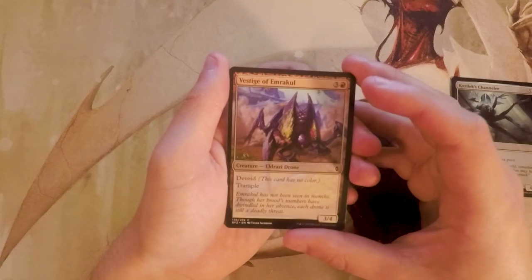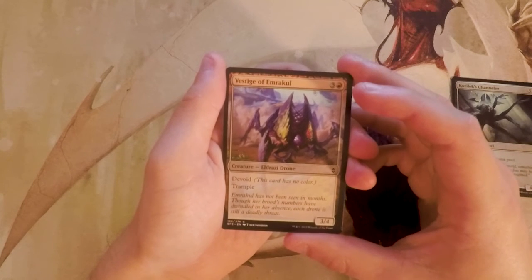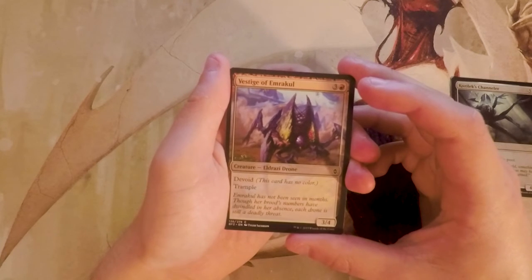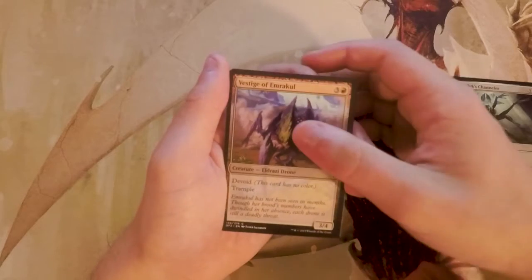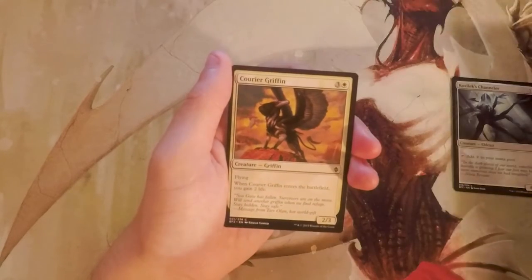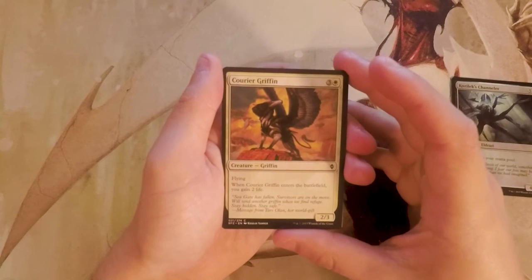Vestige of Emrakul is a 3/4 for four with Devoid and Trample. I don't think this is amazing — paying four for a 3/4 doesn't feel good, and Trample really isn't great on a 3/4. It feels like it's right on the borderline of good and just really bad, so I would not pick that.